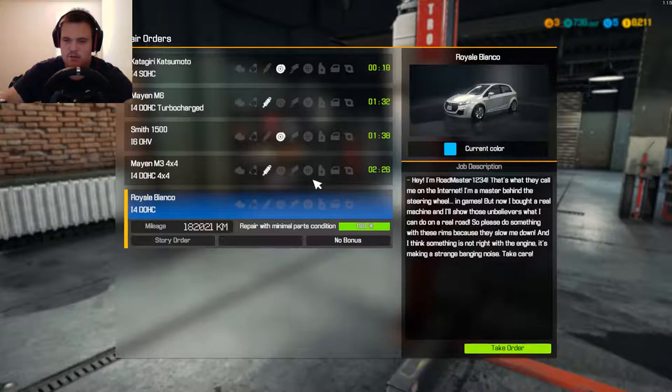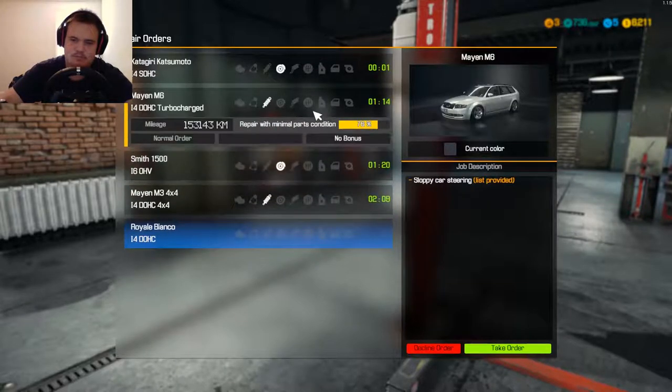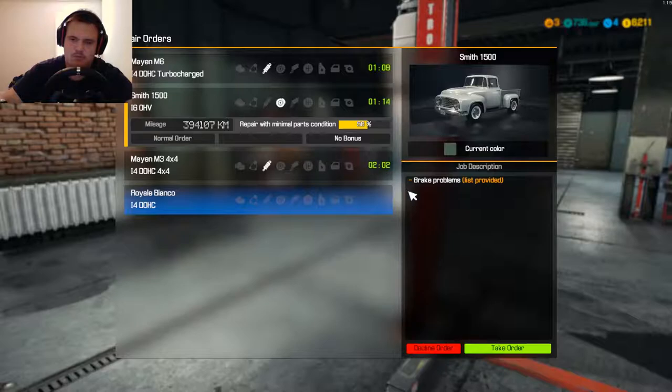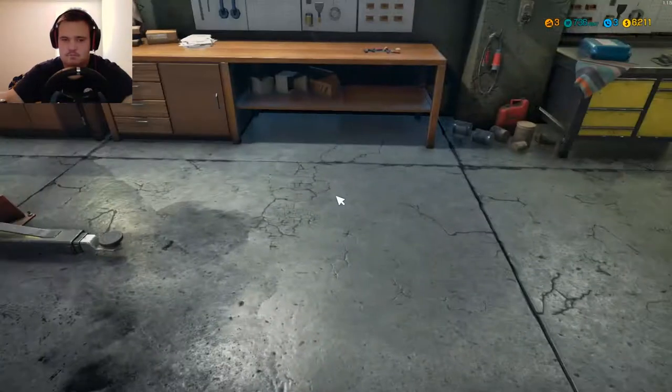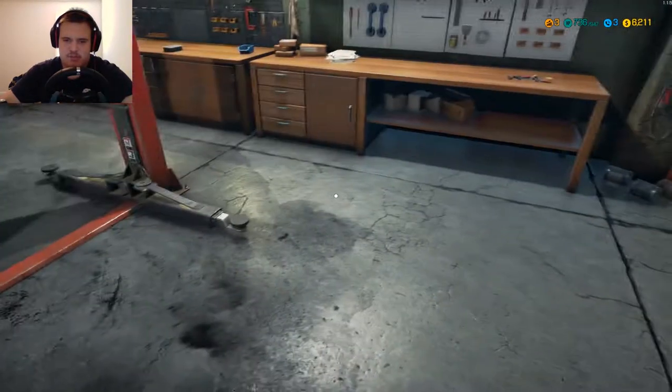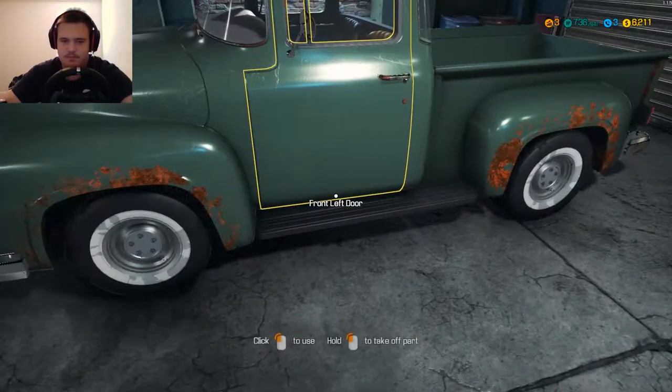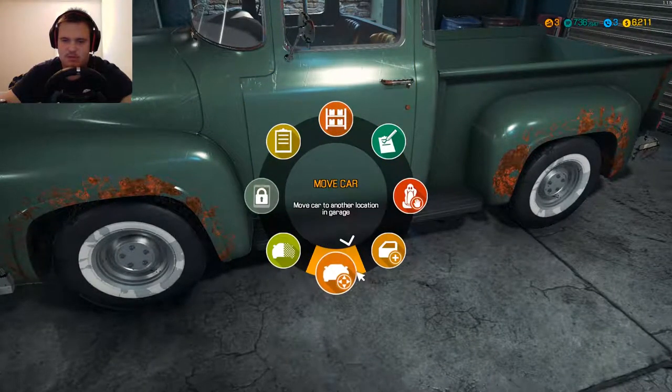We've got this car - it looks kind of like an Audi or a Citroen maybe. We'll do an easy job for this video - we'll do brake work because it's pretty simple stuff usually. We've got the Smith 1500, looks pretty much like an old Ford or an old Chevy. We're going to move you - let's take a look inside the car first. The interior is in really good shape for something that's supposed to be really old.